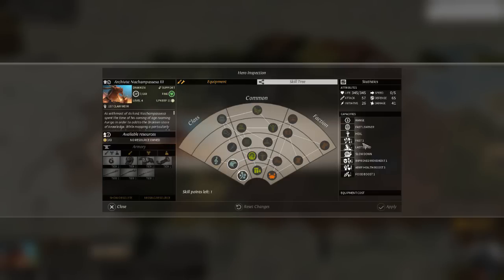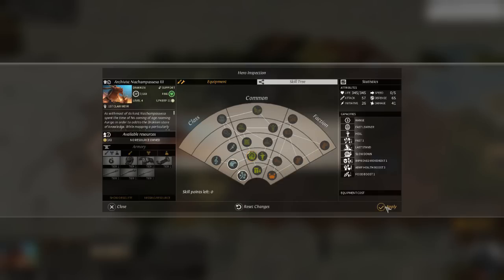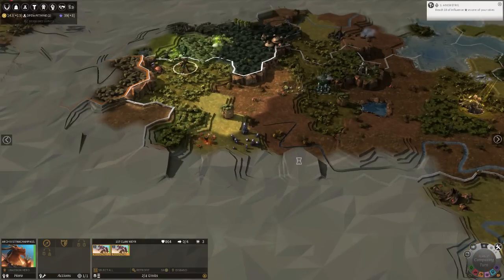This hero level up - the dragon get this nice thing: Fast Learner, 25% of XP gains. And no idle hands, which further boosts experience gains when they're otherwise idle. Plus that - they're going to level up very quickly.